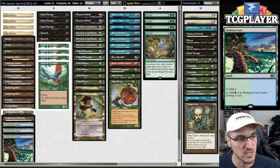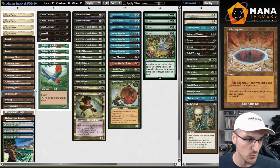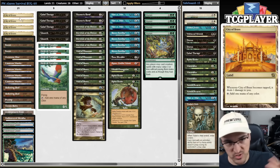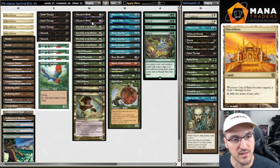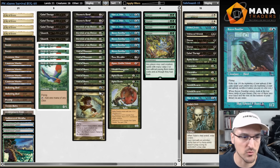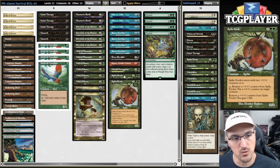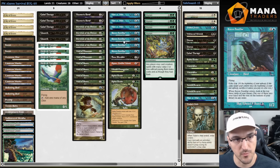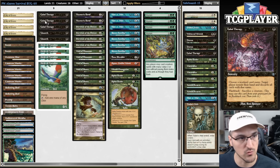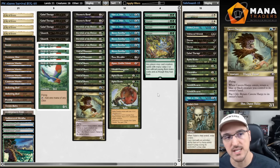The Black splash offers powerful tools at a significant cost. The number one downside vs. the Bant version is the mana base — we don't have access to a useful fetch land. The only fetch in this three-color combination is Polluted Delta, which doesn't help much since we don't want basic Island or basic Swamp. So instead we have a much more painful mana base with City of Brasses, Gemstone Mine — my least favorite card — and pain lands: Llanowar Wastes, Yavimaya Coast, and Underground River.